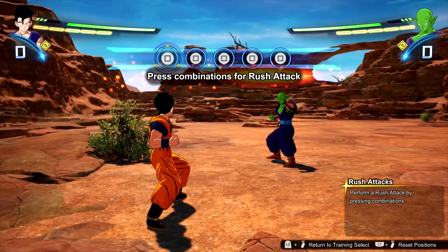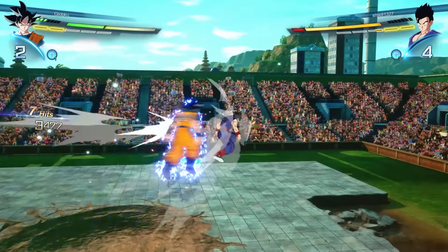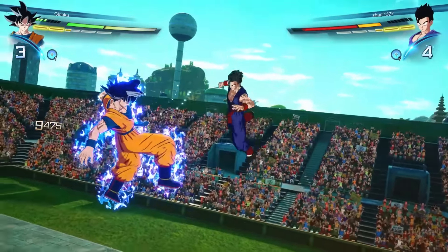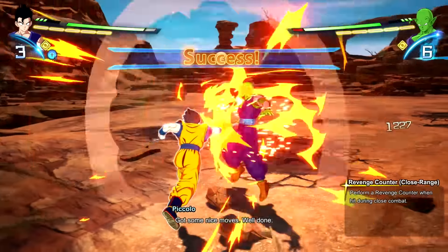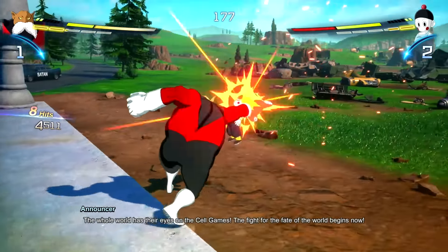When you first pick up the game, a lot of it will feel familiar if you've played the Tenkaichi series before. The combo structure is roughly the same, but what constitutes a true combo may have changed. A lot of the old defensive mechanics still exist, but you've got new ones to go with them, like this new combo breaker called Revenge Counter. The game will overall feel familiar, but modernized and with some new features.